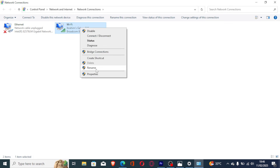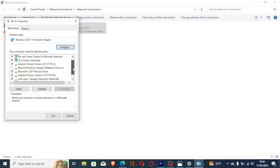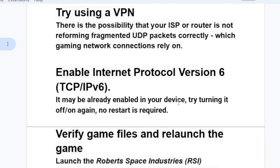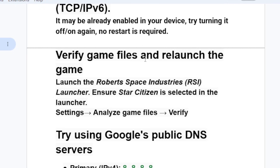Select the network you are using — for example, Wi-Fi — right-click it, and go to Properties. Scroll down and make sure Internet Protocol Version 6 is checked. If it is already enabled, try turning it off and on again. No restart is required.